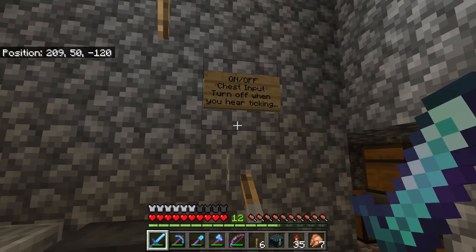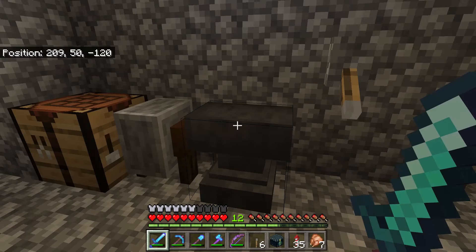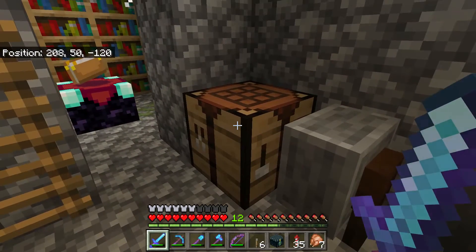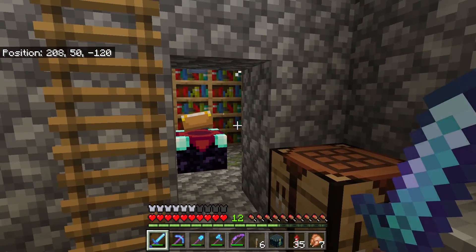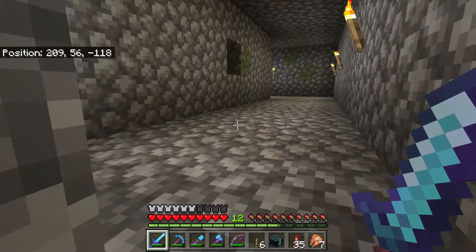Over here next to the on/off switch — which has instructions on how to use the drop system — we have an anvil, a grindstone, and a crafting table right next to the entrance for the enchanting room and the ladder that goes back up to the hallway, which is the exit.